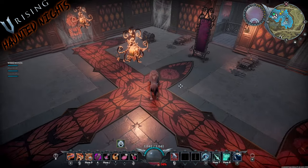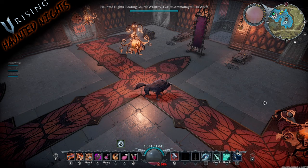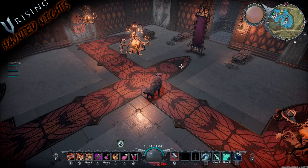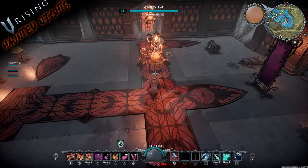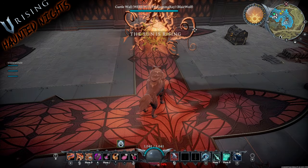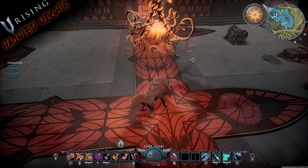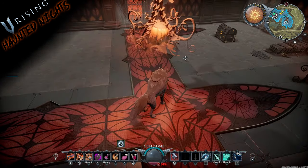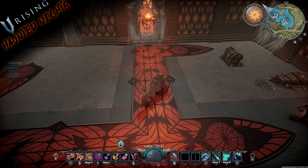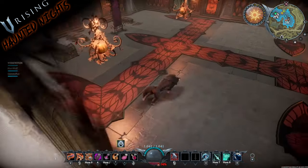Moving on to lighting — you have the Haunted Knight's floating gourd. These are like pumpkins with pumpkin vines, and you can see they're slightly rotating. They cast a neat shadow on the ground, giving off a spooky evening kind of vibe. Pretty cool.